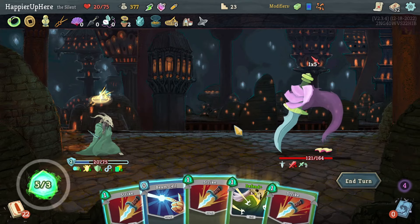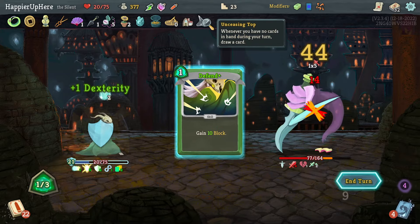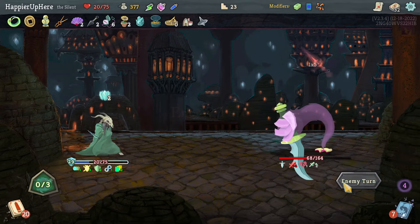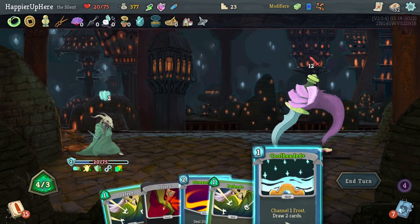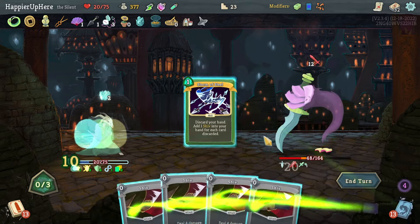Another five — I have extra energy which is nice. I can play everything this time and not forget about the Unseen Totem. Got Cold Snap. There's still a Wraith Form I can't play anyway — it's not going to be weakened starting next turn. Let's do Cool Headed — can I get by with just the Streamline? Yes, because then I have Storm of Steel.